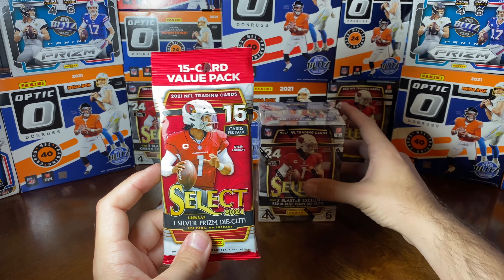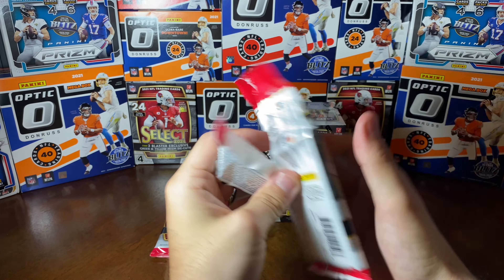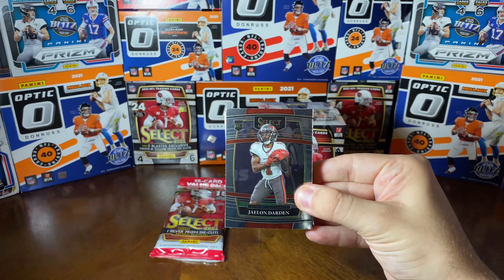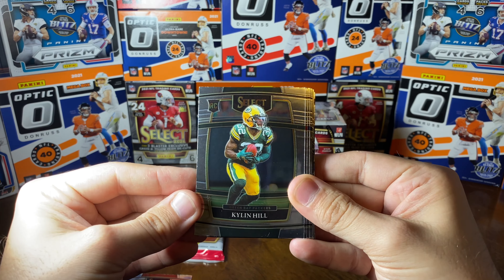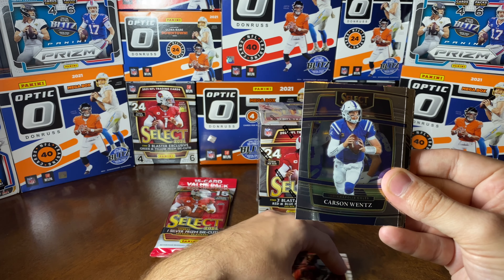Let's go ahead and get into this value pack. I do appreciate each and every one of you who has recently subscribed to the channel and been liking and commenting on all the videos - I really appreciate that. Let's see: Jalen Darden rookie card, Kylan Hill, Rondell Moore - another rookie card. Started off this pack with all three rookies, that's nice.